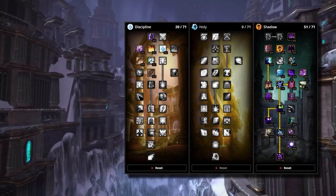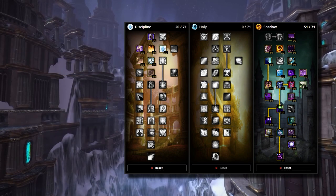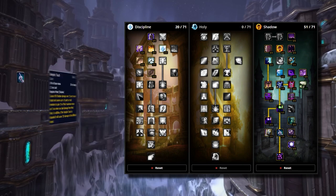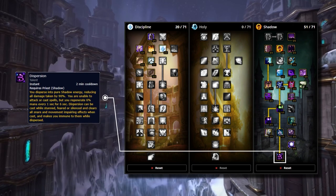Then we've got all the must-have abilities from the shadow tree: crowd control like Silence and Psychic Horror, which are crucial for setting up kills; Shadowform for the increased damage done and reduced damage taken, as well as the added benefits it provides to your damage over time effects; Vampiric Touch for the added damage, mana and most importantly dispel protection; and then Dispersion for the added survivability and mana gain.